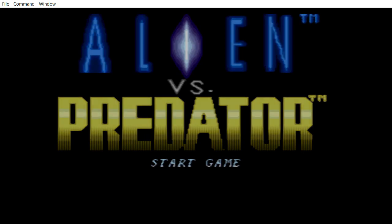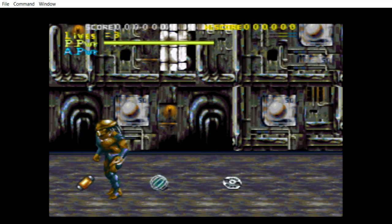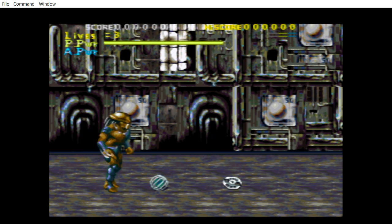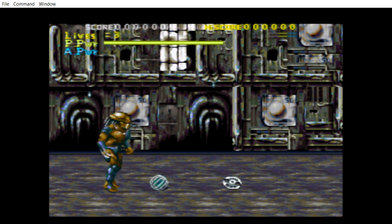That looks cool. The animation for the text on 'Alien' looks awesome — that's a really good title screen. Oh god, I have never played this before. I don't know what this is; I was thinking of another Alien vs. Predator game clearly. Okay — B to jump, X to punch, no idea what triangle is doing here.